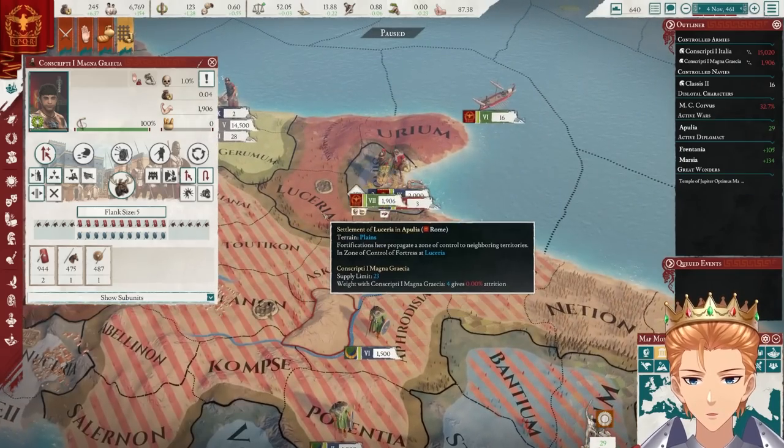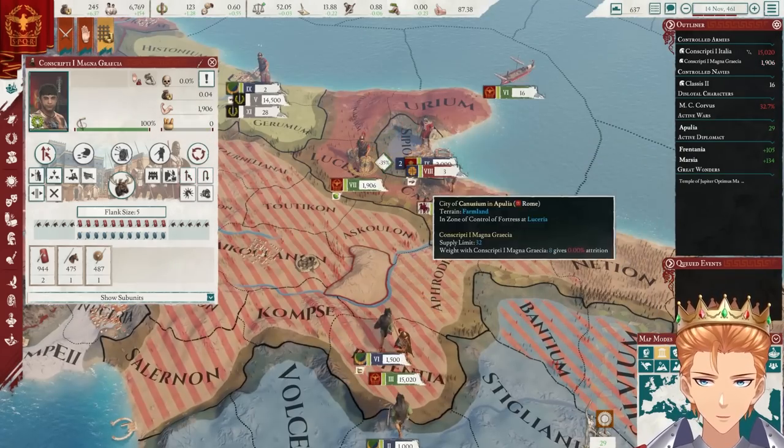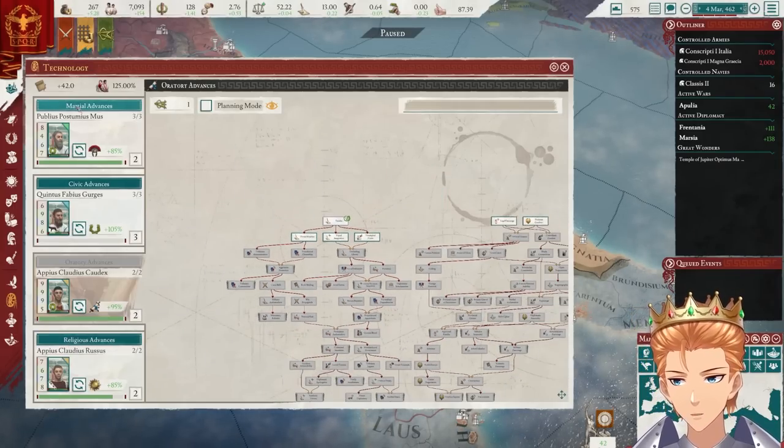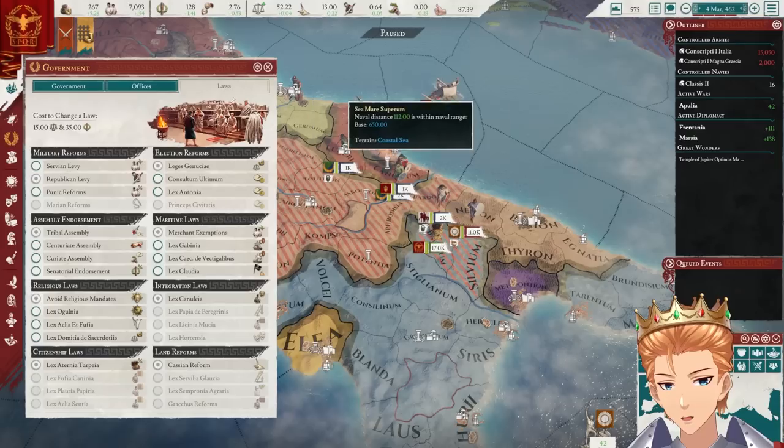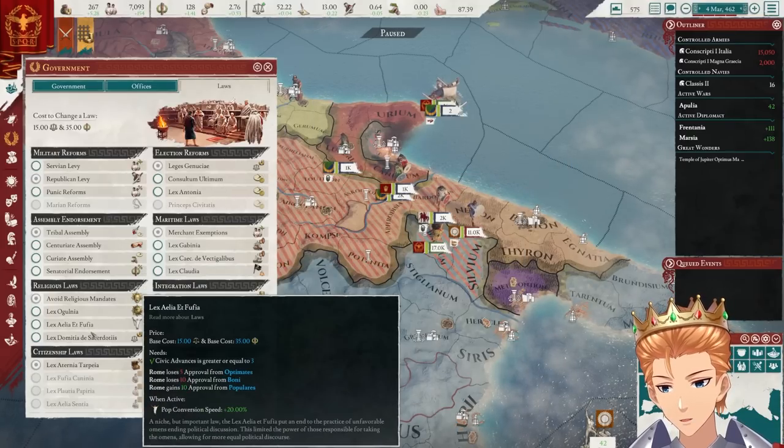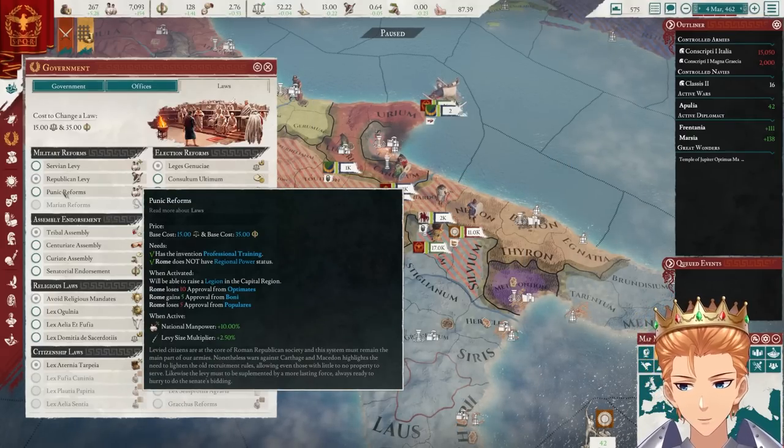These guys have no food — they've gotta leave. My armies are starving. We got some new stuff though — that's great. I know I was talking about aggressive expansion, but I'm definitely taking that. Can I maybe have a couple of legions, as a treat? When activated, we'll be able to raise a legion in the capital region. I do like that.